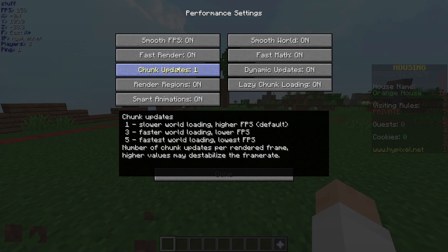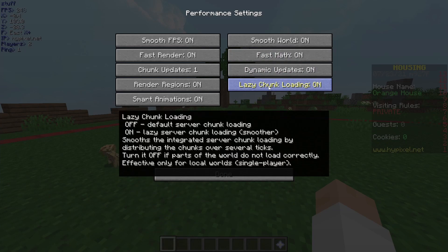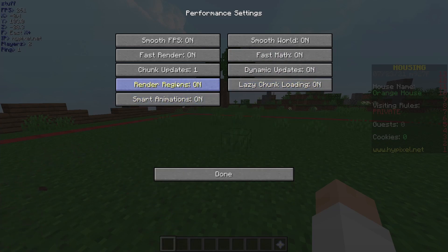Chunk updates — setting it to 1 loads the world slower, but it doesn't really matter because if you play on Hypixel, they have enough server power to load it quick enough. You can go through all this stuff and see if it would help you. Fast math does a lot as well.